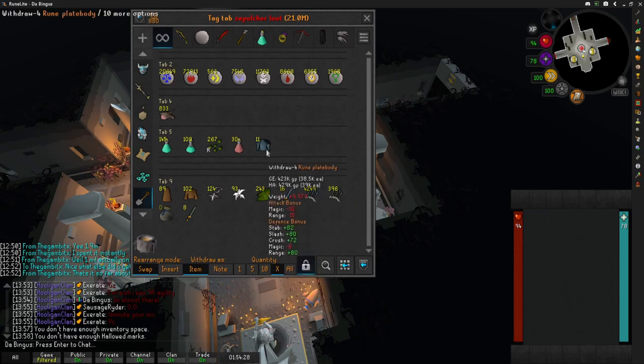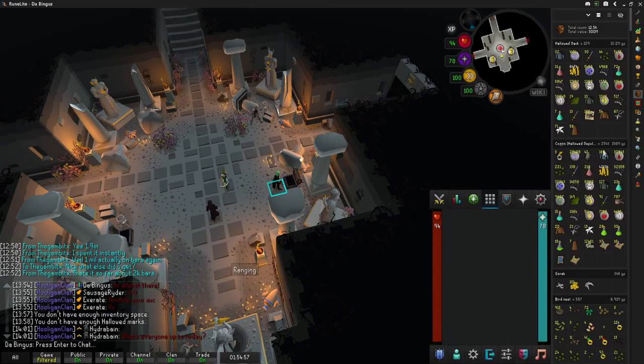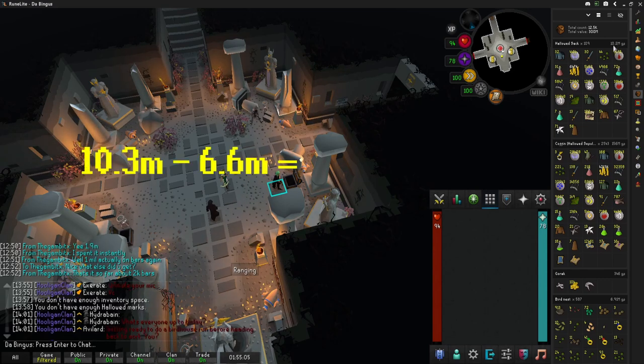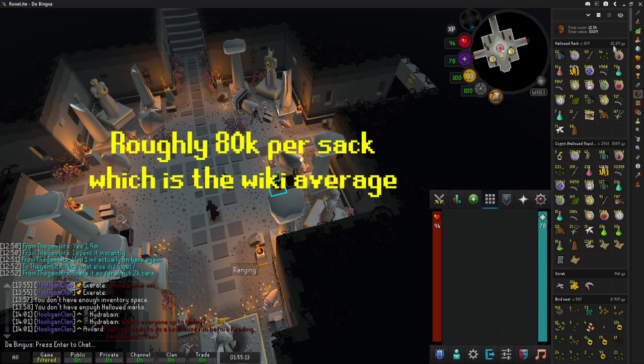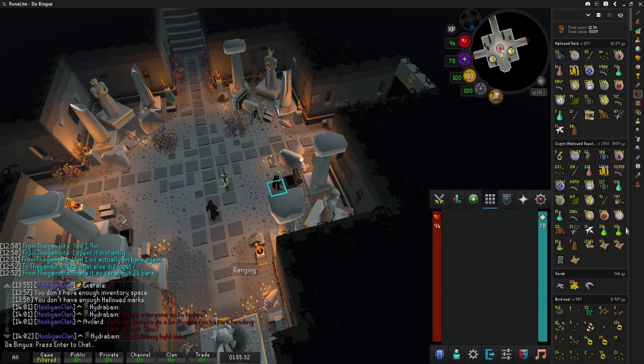That finishes it up. Look at these alchables — in the alchables alone there's half a mil, call it a million in alchables total. Beautiful. Let's do some math: we were at 6.6 million and now up to 10.3 million — a little under 4 mil. It wasn't as much per sack as I thought, but nobody's going to complain about 4 mil from hollowed sacks. That's on top of the three rings of endurance this episode — 94.5 mil! I'm up to 156 million total from running Sepulcher, plus 10 mil making it 166 million GP from this grind.